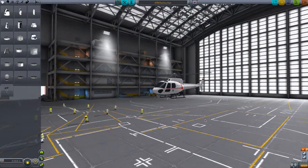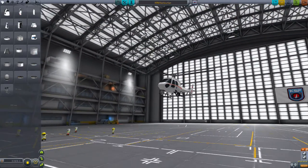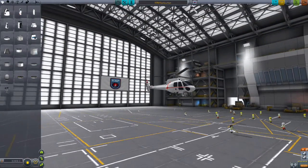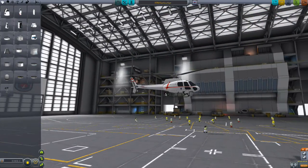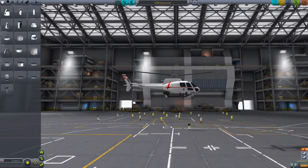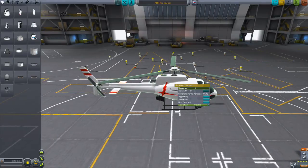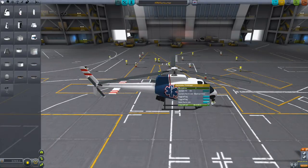So of course, probably the coolest thing in Phase 4 coming up is the Kerbal Star. It's got a little camera, let's see five Kerbals, and it's got a spotlight on it as well. Let's right click it — we can change this paint job. Medical...